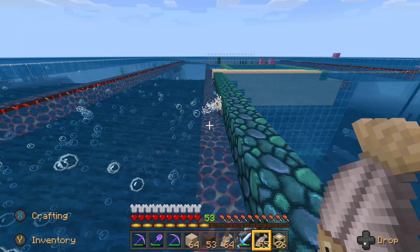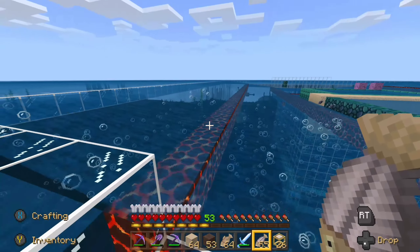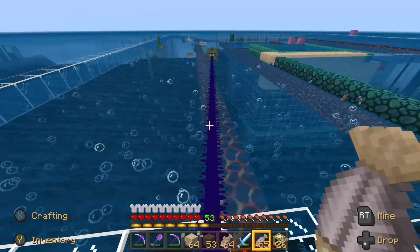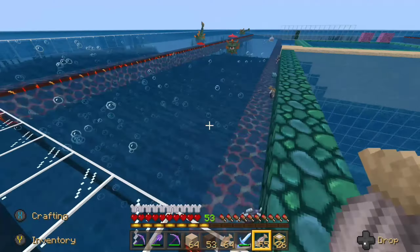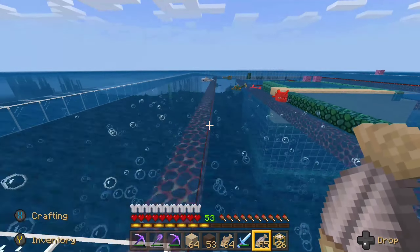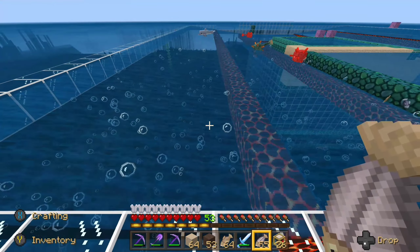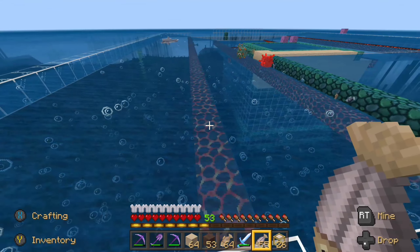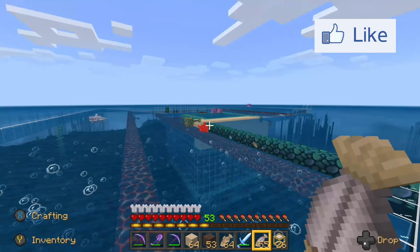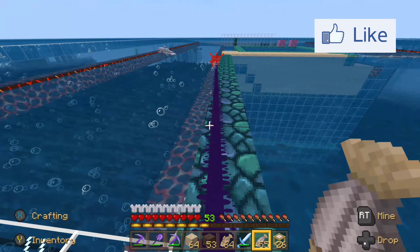I added some magma blocks to help if they get stuck on these medium sections. We could take them out completely, but it wasn't really helping much. This way, if they get stuck there for whatever reason they take damage, which helps the process. Plus, if any items — if they actually die on there — all of the items get funneled into the end area anyway.